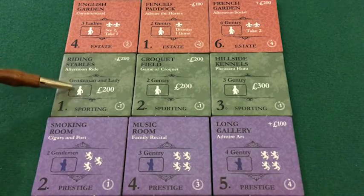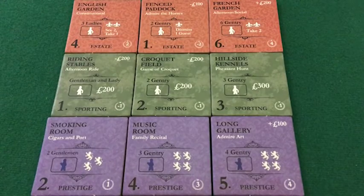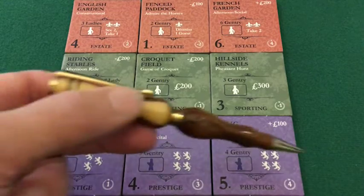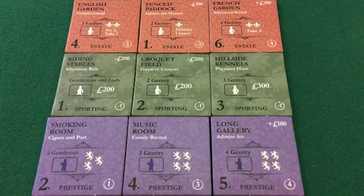This middle category — sporting — always represents a financial benefit immediately to the player. And the bottom category — prestige — always represents an immediate impact on the family's reputation. These patterns are always consistent.